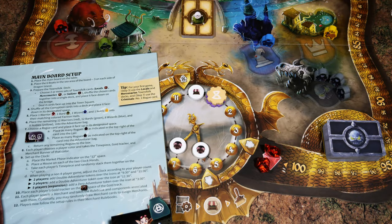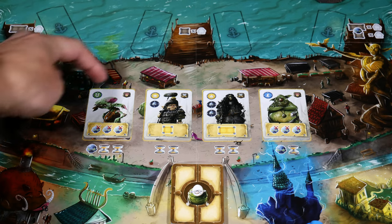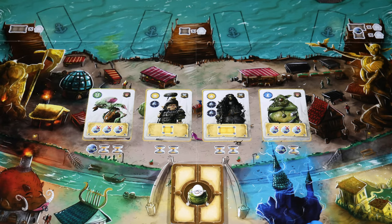When you begin setup for the first time, you use the core rulebook to go through steps one to twelve. During step three you'll choose two sets of townsfolk — inside the core box you have locals (house icon), mercenaries (sword icon), or sailors (anchor icon). It's recommended for your first game to use locals and mercenaries and not sailors, though you can mix sailors in if you want to bump things up.